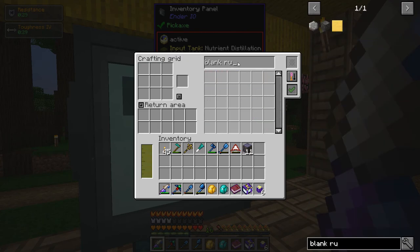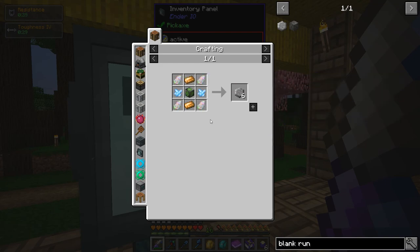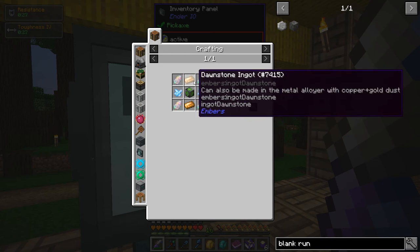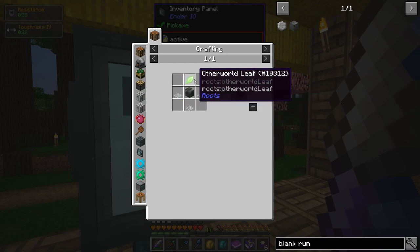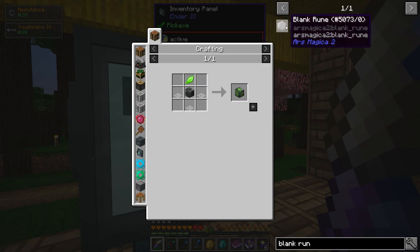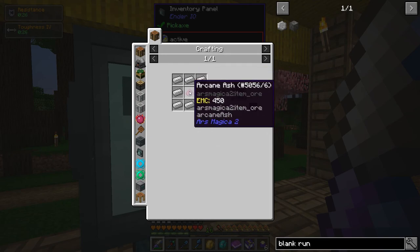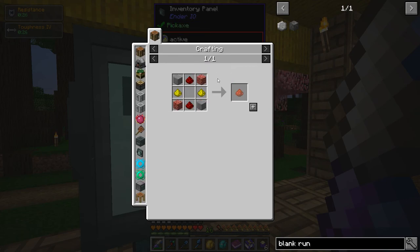Holy crap, that takes some strange stuff. This stuff is easy, I've got tons of that. Dawnstone — I think I've got a decent amount. Otherworld leaf, iron inlay, runestone symbol. I don't know how to get that. Iron inlay: arcane ash. How do we get arcane ash? Arcane compound — how do we get arcane compound? Oh, that's easy.